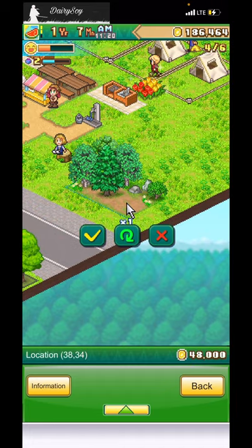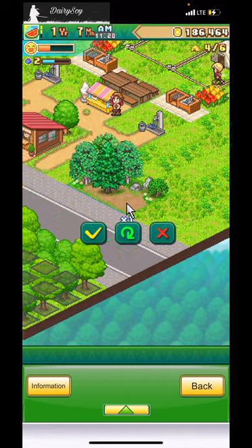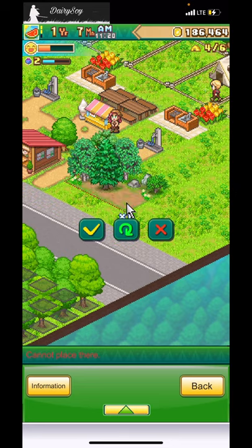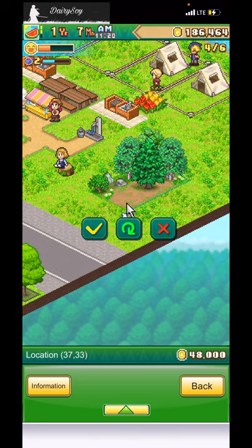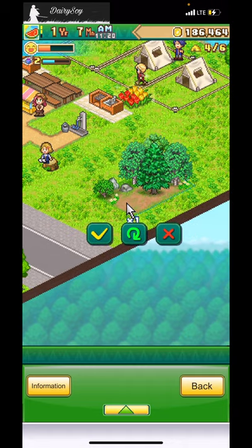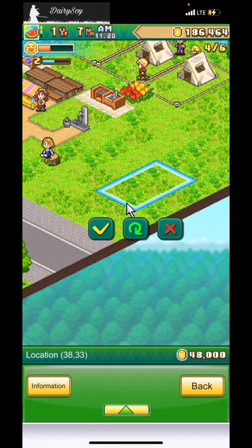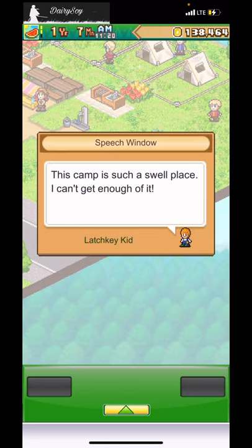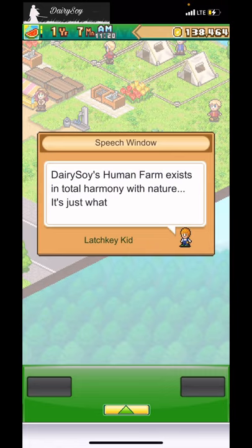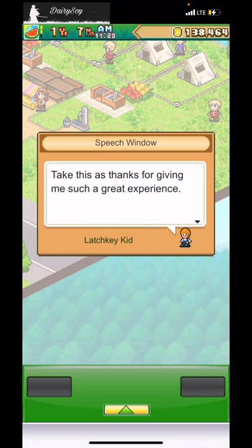This is so hard — do I put it right here? It needs more space than I expected. You know what, I'll just place it here. A camper says: 'This camp exists in total harmony with nature — it's just what I've been looking for. Take this as thanks for giving me such a great experience.' What are they going to give me? A poplar tree!